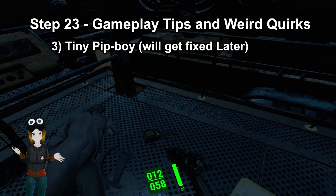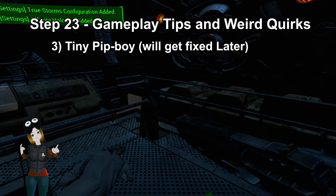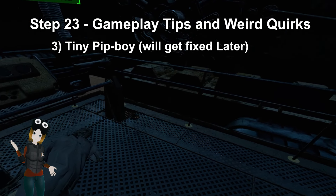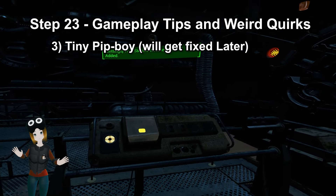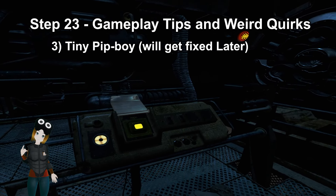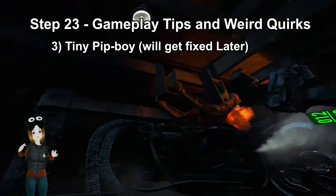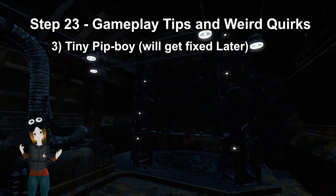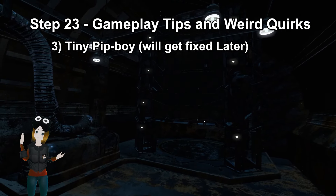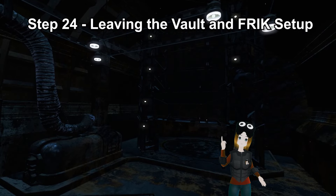Number 3: you may notice that when you pick up the Pip-Boy in the vault, it's very tiny and looks weird. This is because FRIK is not loaded into your game yet, which will give you a body and fix the Pip-Boy. But FRIK needs to be loaded outside of the vault to avoid problems. Again, if you're doing the auto-build settlements, which I recommend, you need to wait inside the vault until you get a message saying it's done. You can also make saves in the vault during this time if you need to leave.